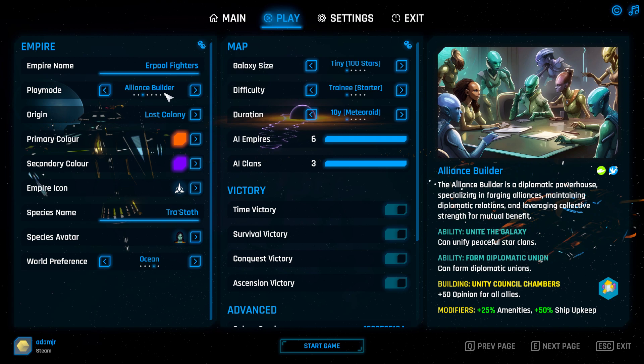Alliance Builder basically allows you to build unions, which are more powerful alliances. You get more friendly unions, you could call them, which you can invite Star Clans to as well, which we'll see later on.